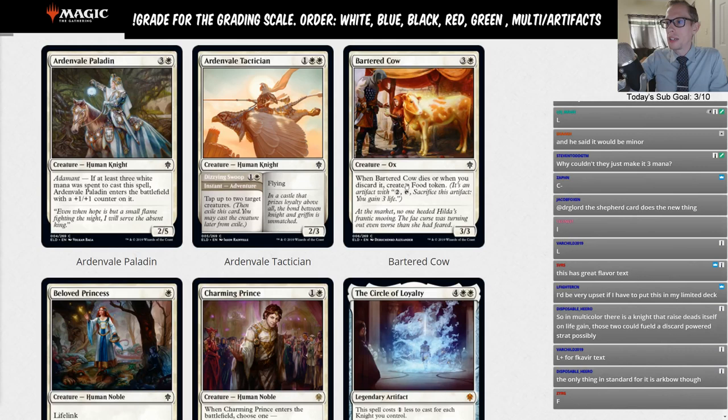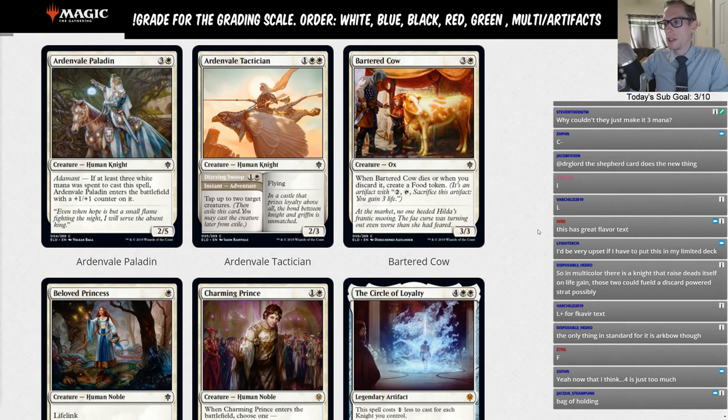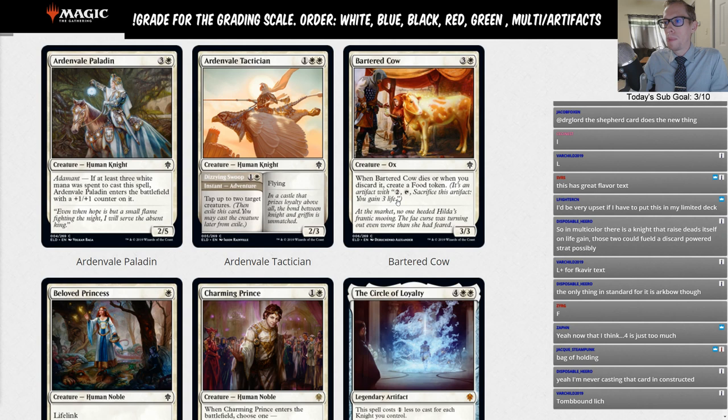You could discard Bartered Cow to Vivien's Arkbow to create the food token, or use it with Tormenting Voice in a Jeskai deck with the Royal Scions to draw a card and discard. There are discard-themed cards in standard right now — the red Cavalier, the Bag of Holding — but still, we're talking about a four-mana 3/3 with just minor synergies. I don't think we're doing this. Bartered Cow is a limited card.